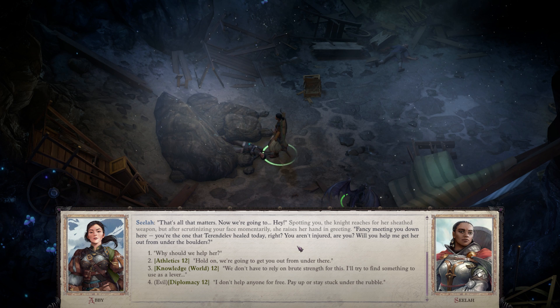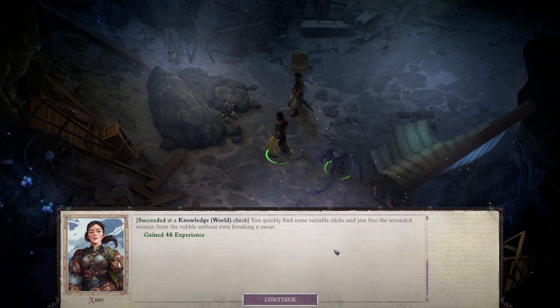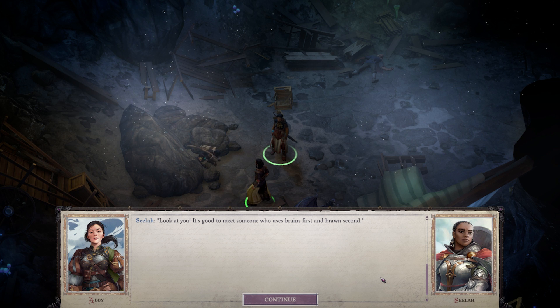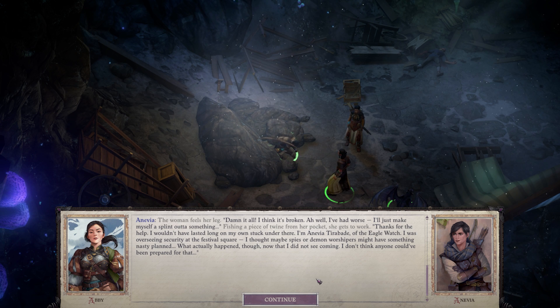Hey! Fancy meeting you down here. You're the one that Tarendalev healed today, right? You aren't injured, are you? Nope. Will you help me get her out from under the boulders? I have a negative one in Athletics. We don't have to rely on brute strength for this — let's find something to use as a lever. You quickly find some suitable sticks and free the wounded woman from the rubble without even breaking a sweat. It's good to meet someone who uses brains first and brawn second. I think it's broken. I've had worse — I'll just make myself a splint out of something. Thanks for the help. I wouldn't have lasted long on my own stuck under there.